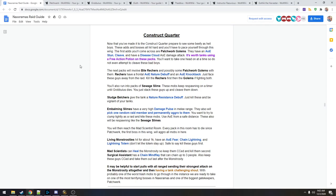The Patchwork Golems have an AOE stun, a frontal cleave, and a disease cloud AOE damage attack. This guide claims it's worth tanks using a FAP on these packs. You want to take one head-on at a time - do not attempt to cleave these. Single pulls only.